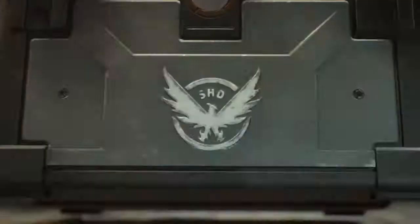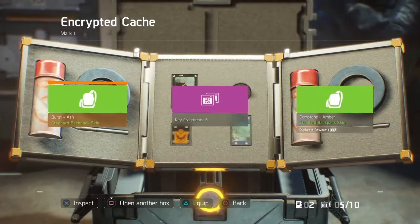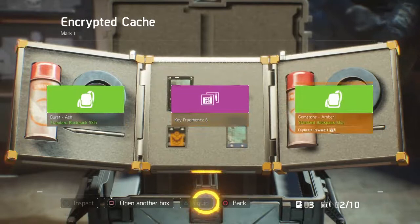The vanity items are a lot easier to put into the game than new levels, new mission modifiers, new DLC, new weapons, new game modes. These items in these encrypted caches are a lot easier to change up and put new ones in.